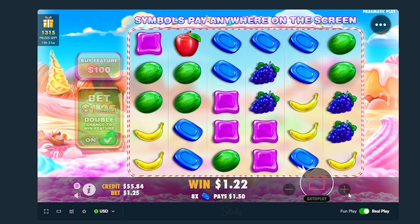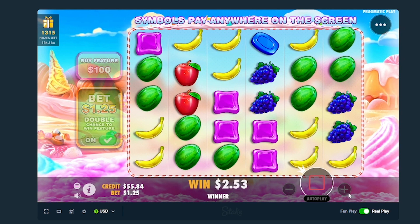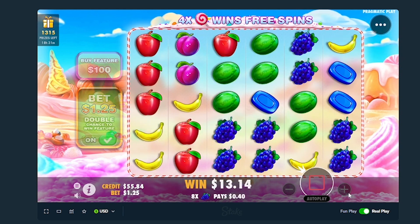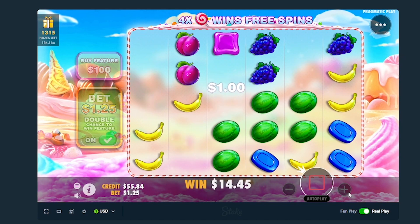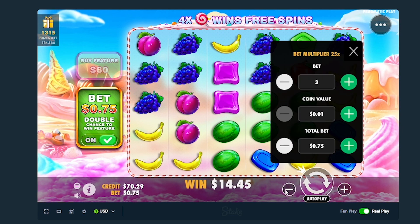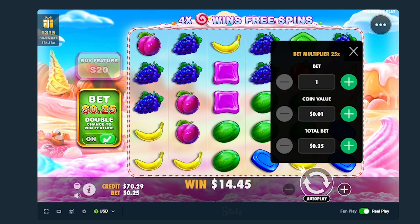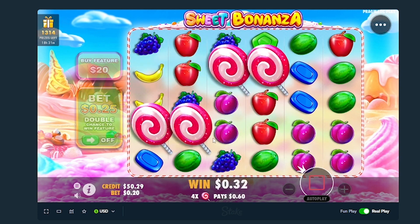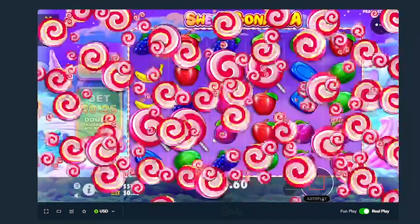Peaches, blues, some watermelons and bananas, maybe some pinks - yeah we got the pinks at $13, that's really nice. Love to see that, $14 already. Pretty decent hit, we're at $70. Let's buy a $20 bonus and see if the slot is lucky or not.